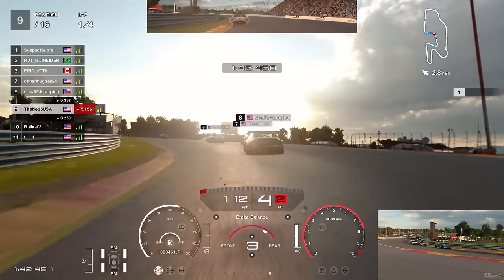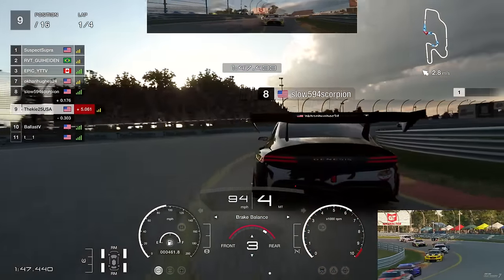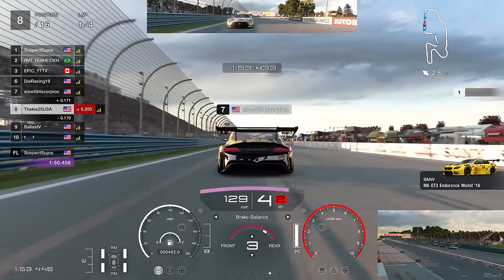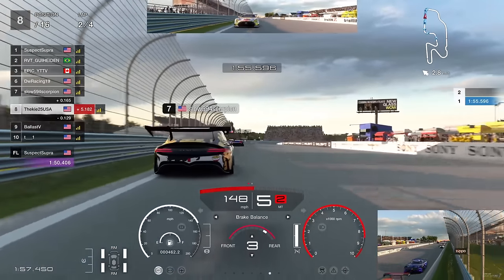Keep your eye on that yellow BMW - he's gone a little bit wide, probably picked up some dirty tires, and as he hits the curb on the right-hand side his car is out of control into the barrier. That's another free position for us. Now we've got an opportunity to have a look at P7 - can we go for a move?